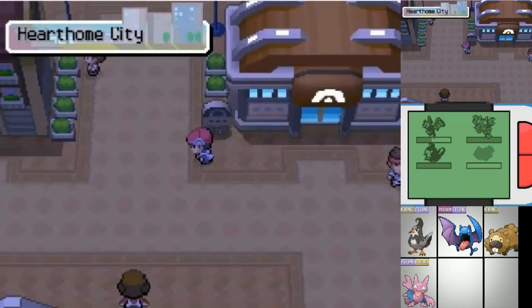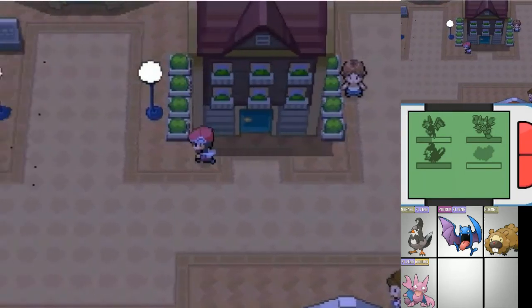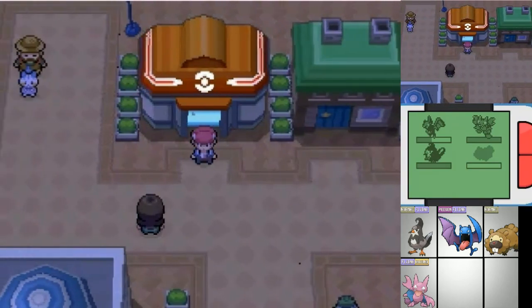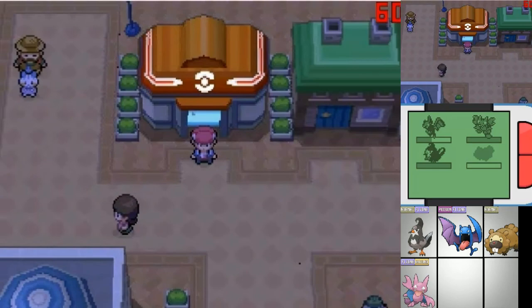Anyway, now with that done we can leave the gym. I'm going to go heal up, but this is how I usually end an episode anyway, guys. Next time on Let's Play Pokemon Platinum, the Flying Monotype Challenge — we're going to head forward into uncharted territory. I shall see you then.